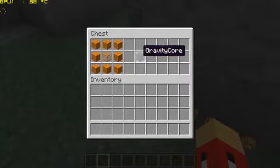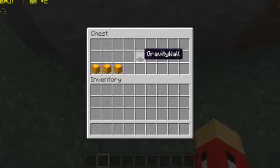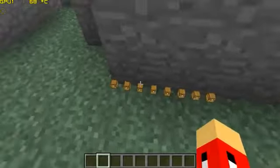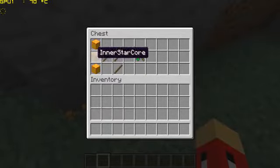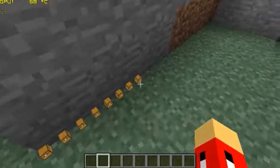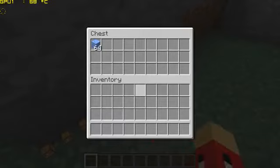That's useful because if the gravity core is in the middle of your planet it's going to be a little hard to get to. The gravity wall is what lets you climb around the planet. The gravity controller takes just outer star core, inner star core, and three sticks - and I think that reverses the gravity. There's also a man bazooka and I have absolutely no idea what the recipe is for that.